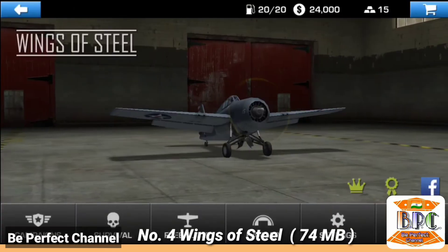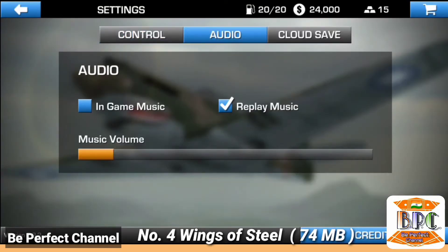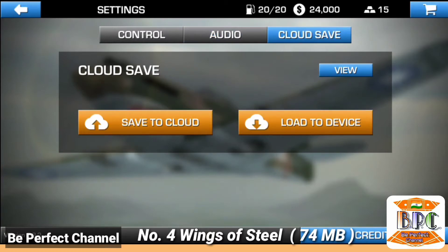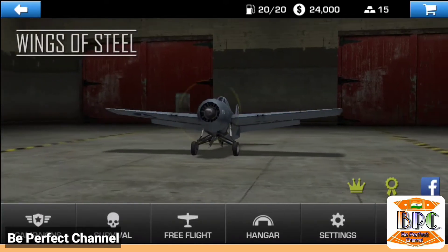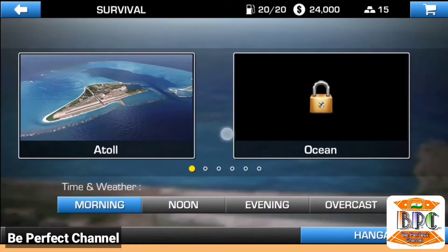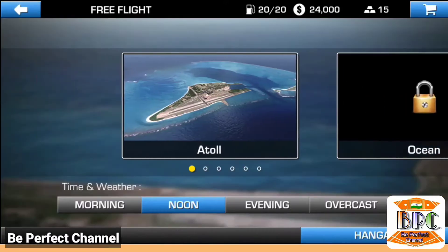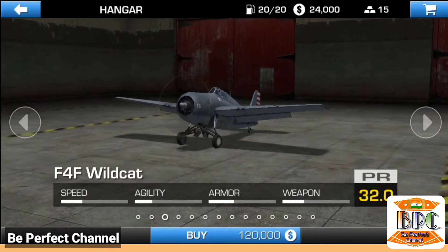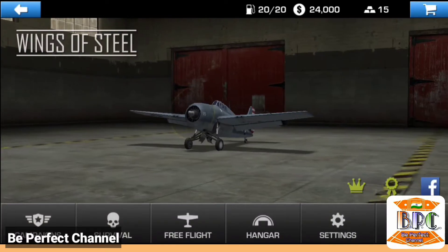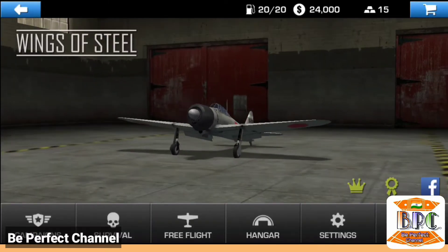Number 4 is Wings of the State, and the size of this game is 74 MB. This game also has a cloud saving feature, which is quite special — if your game gets deleted, you can start from where you left off. There are many different playing modes, for example survival mode, free flight mode, and one of the best modes is training mode. I strongly recommend that if you install this game, please play all the training mode missions first.